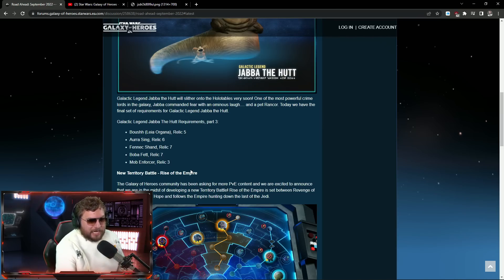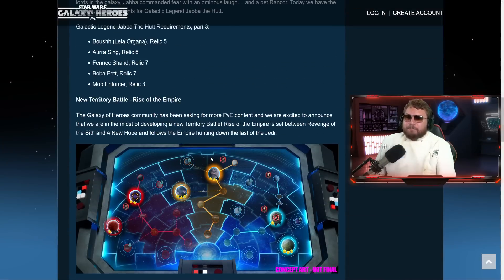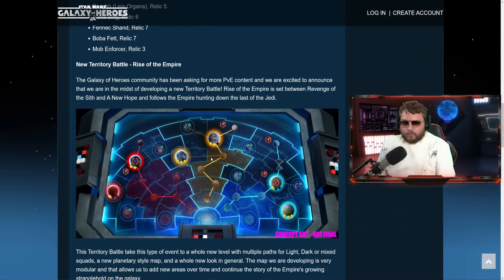There's a lot to talk about in a short amount of time. The brand new territory battle 'Rise of the Empire' is going to have multiple paths: a light side path, a dark side path, and a mixed path. Jabba the Hutt is going to be an important figure for this territory battle.